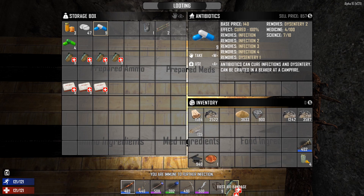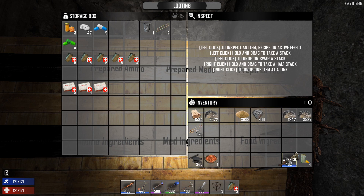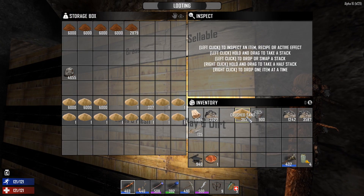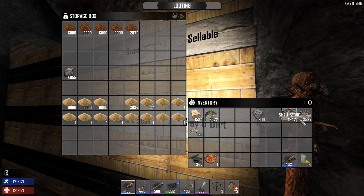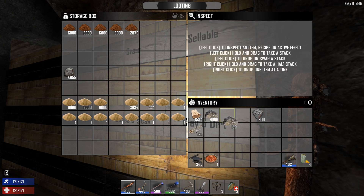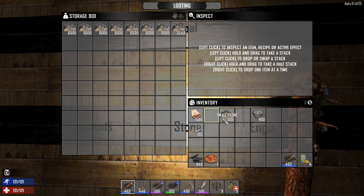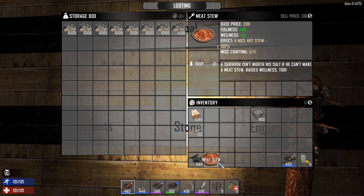I went ahead and turned my aloe into more bandages. I swear my rock is like duplicating — it honestly feels like I have more stone now than I started with. Can I eat that yet? Nope.